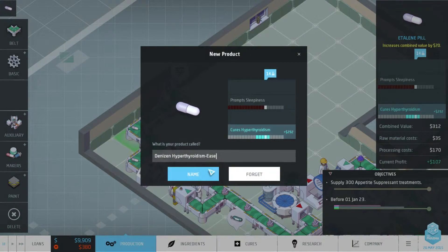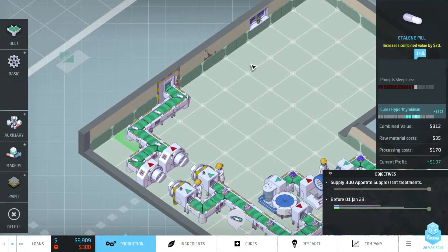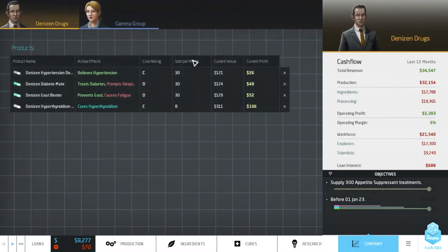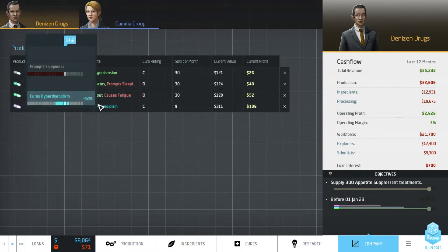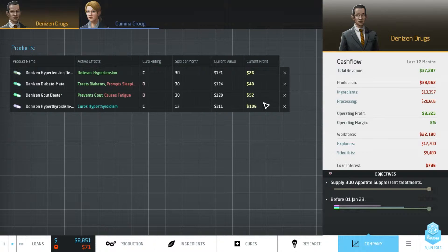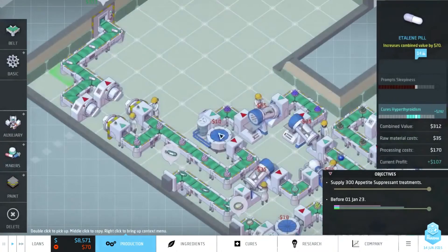Product name required - let's pause the game. Dense and Hypothyroidism Ease - sounds good to me. Let's see how our profit will be going up. If we are lucky, the sweet spot for this medicine is actually at 14 or 15, which would mean that we are currently close to or at its maximum strength, and we'll bring up the value of this medicine massively. Actually, we are only at minus 70 now - this medicine is doing well for us. It's blue in the company overview, which means it's a second level drug and it actually has no side effects.